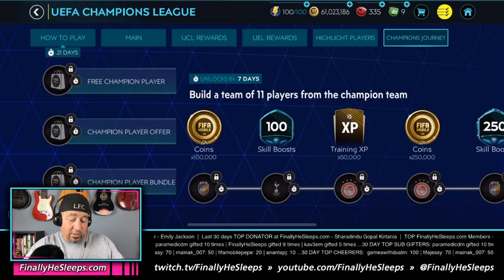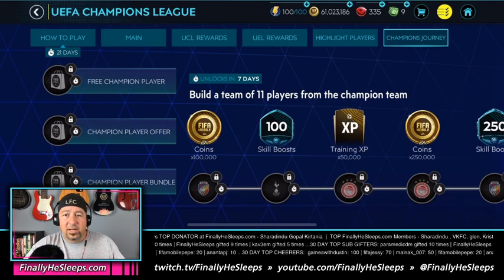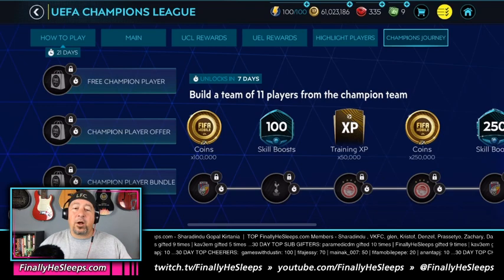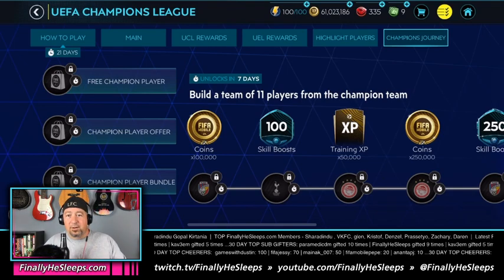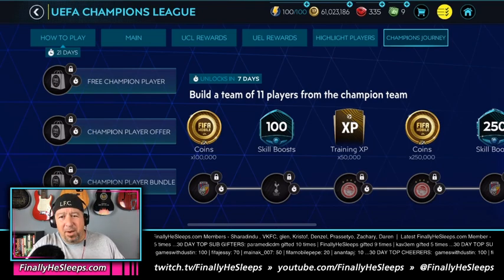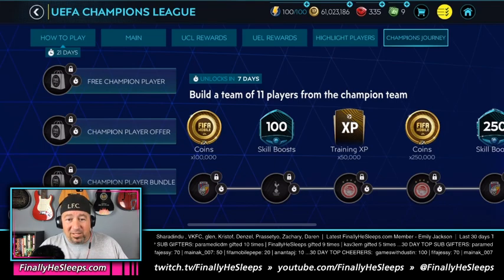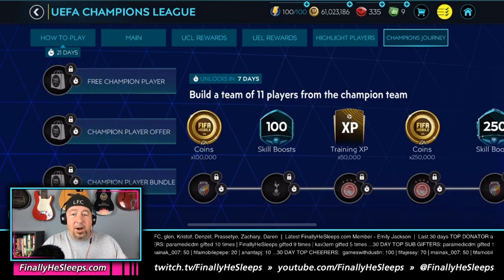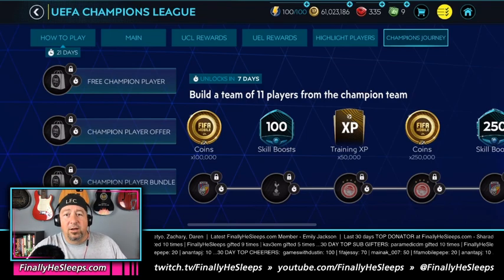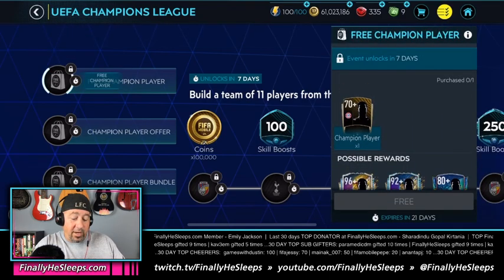The last tab is the Champion's Journey, which is also locked this early. It requires a full Bayern team — 11 players from the champion team. Third tip: do not buy those Bayern players this early in the event. Wait — there are several opportunities to claim Bayern players before the tab opens in seven days. Right now they're very expensive, even the golds are outrageous. But as more opportunities for Bayern players arise, more will be put into the market and prices will drop.